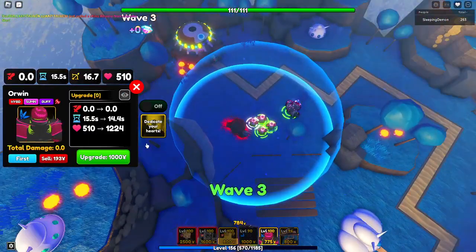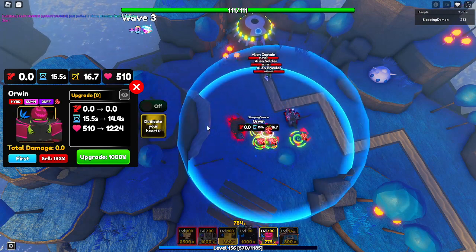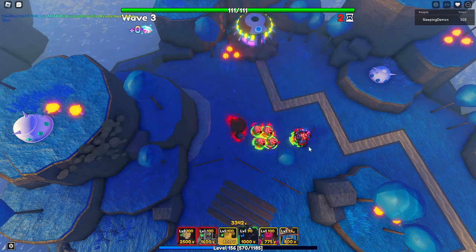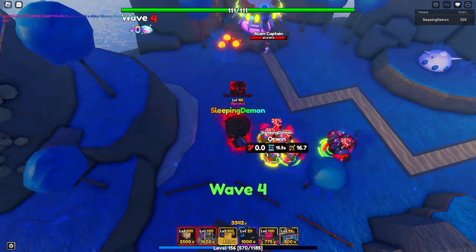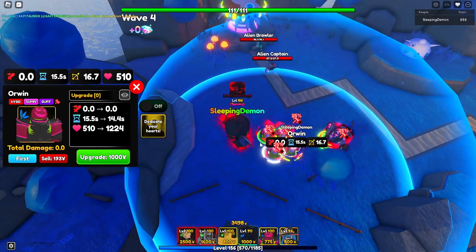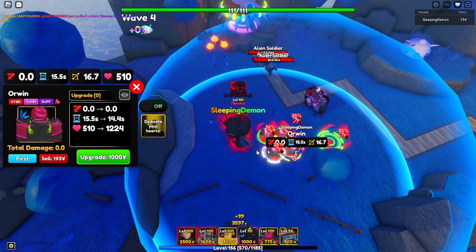After you get the 4 Orwins, just turn this one on — the 4 seconds — turn that one on, the 2nd one on. Then this is the hard part: you just gotta wait and pay attention to these 3 Orwins. Once they lose their buff, you turn on the 3rd Orwin and then count 4 more seconds.